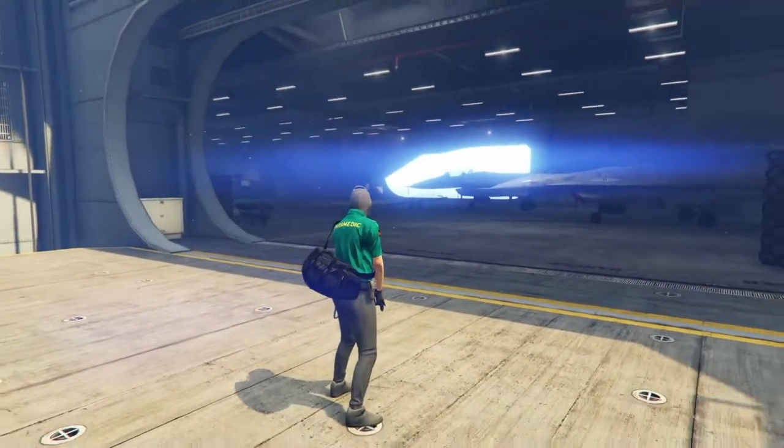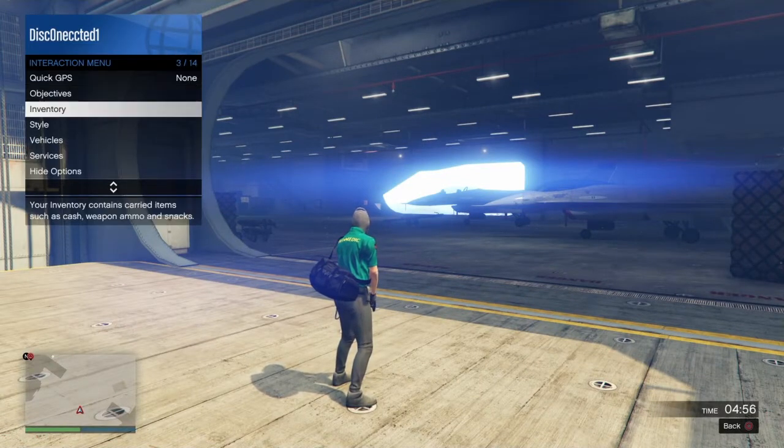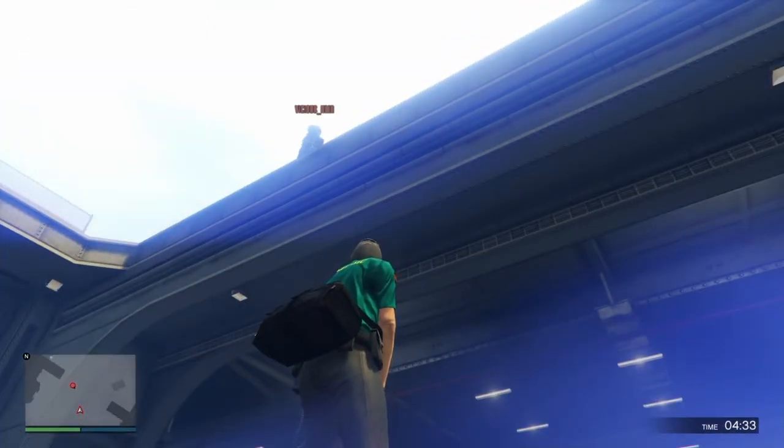When you're loading in, hold your interaction menu, then go to Style, then go to Eliminate Clothing. You just want to hold left or right for about 15 seconds.